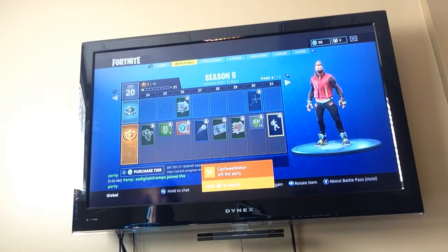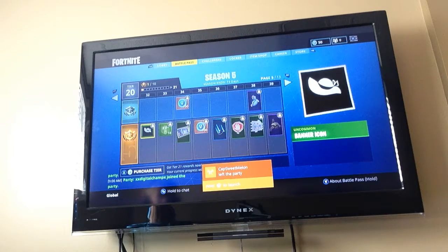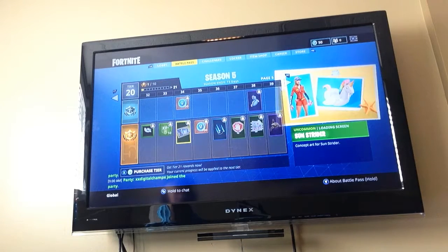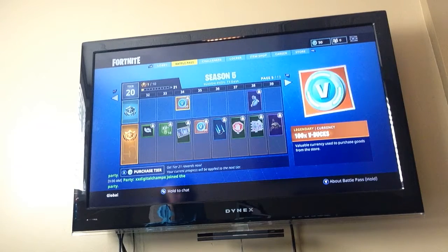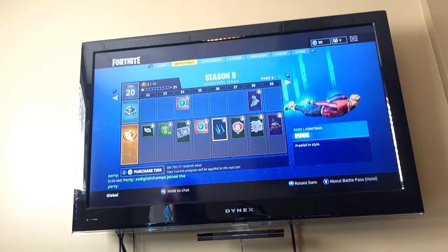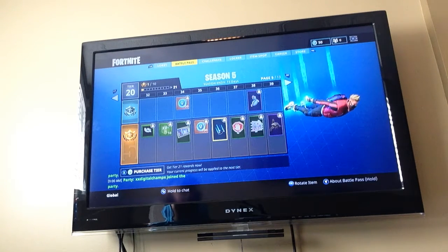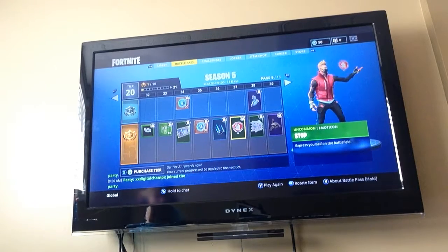Alright, not what I was expecting. I'll probably use that. Well, that's a hat icon - it's kind of lame. XP boost. Sunstrider - ooh, maybe that's a new skin. I don't know. 100 V-bucks, 100 V-bucks. Runic - looks like some sort of link maybe, I don't know what that is.